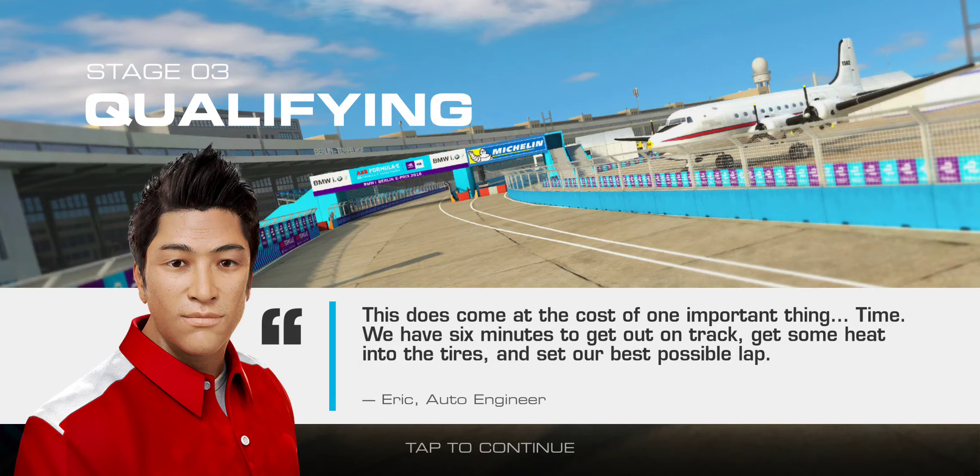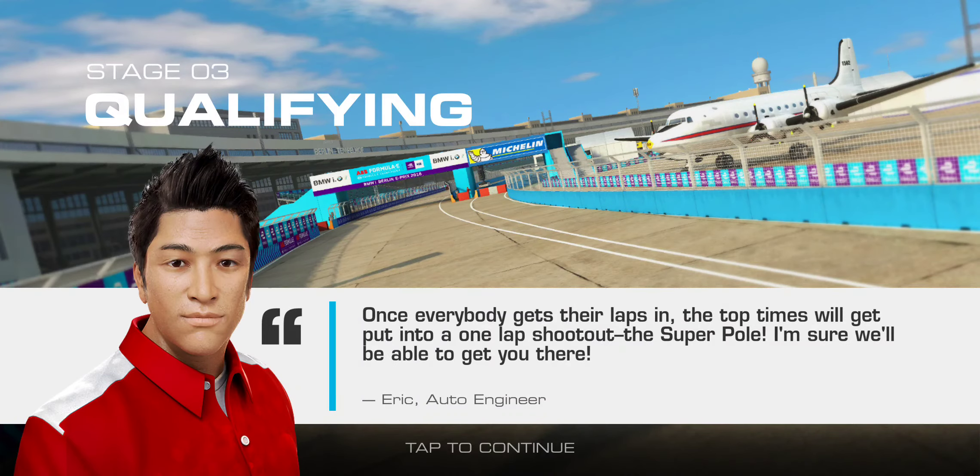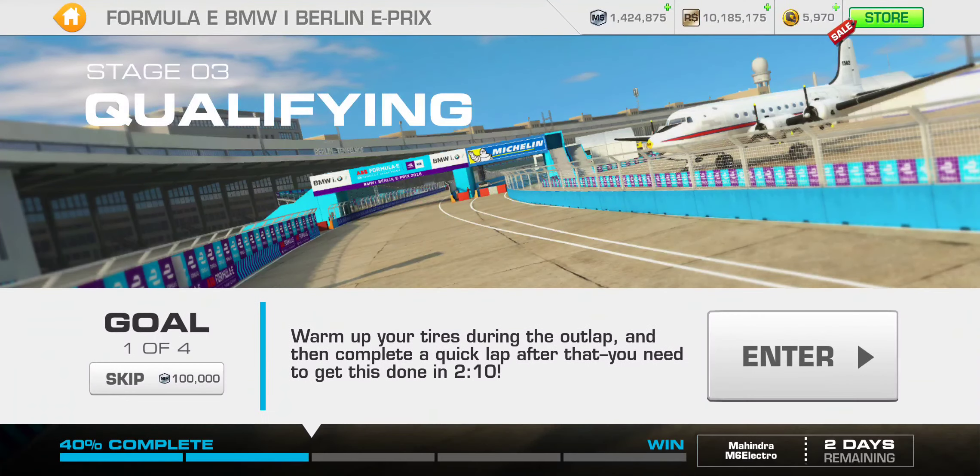This does come at the cost of one important thing: time. We have 6 minutes to get out on track, warm up the tires, and set the best lap. Top times will get put into a one-lap shootout. We'll continue on with qualifying — stage 3 — in the next video. Stay tuned, I'll see you guys soon.